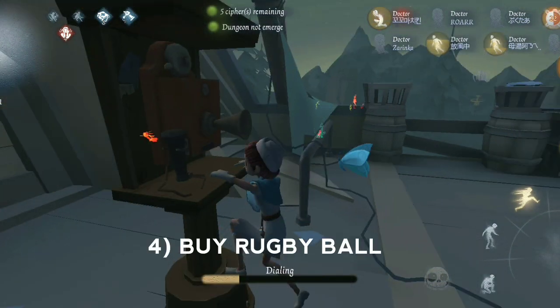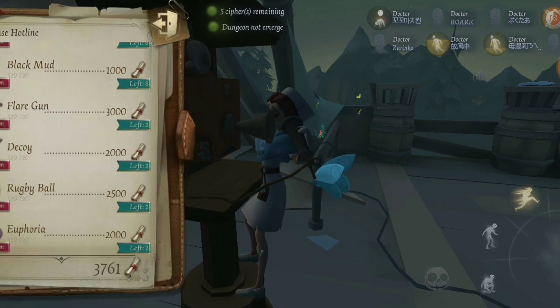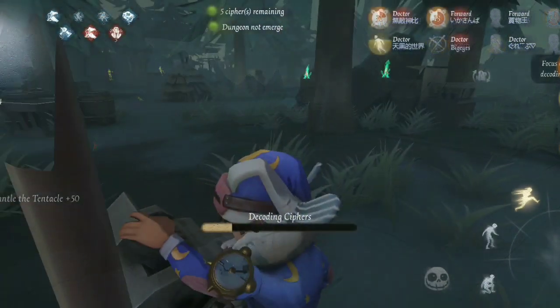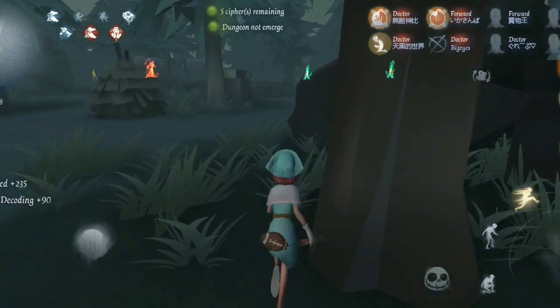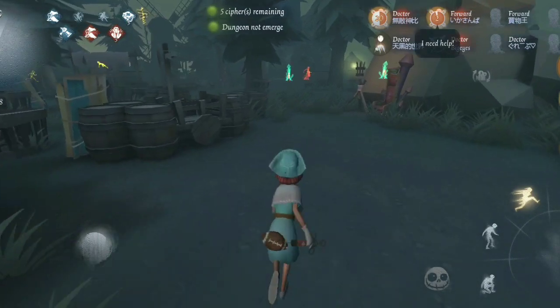After you finish your first cipher machine, go get the rugby ball on the telephone booth. I prefer to do this rather than opening a chest. So I already have my rugby ball here. Let me show you how I'm going to use it, because this other forward seems like he's loving to do decoding but not helping other teammates.